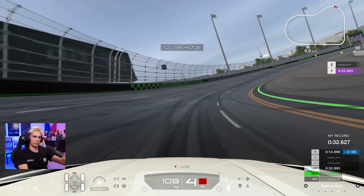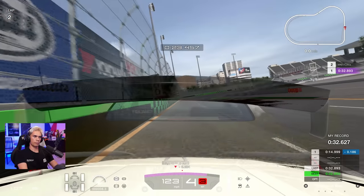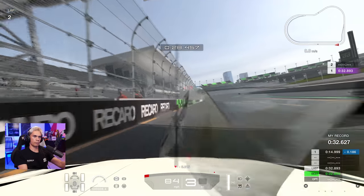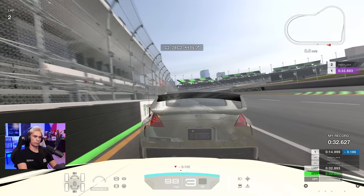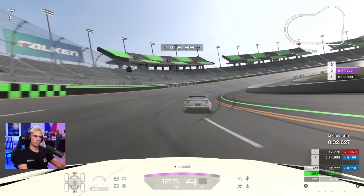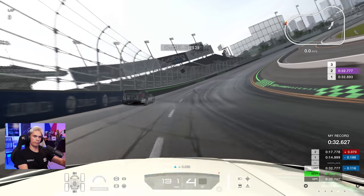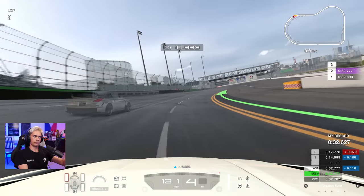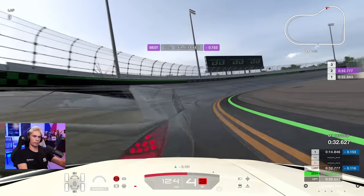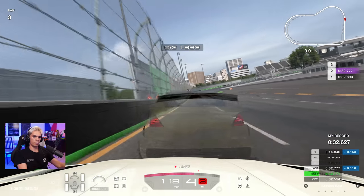That's the reason you have a ghost — to use it as a barometer, see where you're gaining and where you're losing, and then piece together the lap. Another improvement: 32.777 on lap 2, edging closer to the PB. Gaining a lot through the exit of the first corner and through the left — there's definitely a lot of time to be gained. I'm not quite taking the lines perfectly or getting on the power as early as I could, but this is what comes with time.